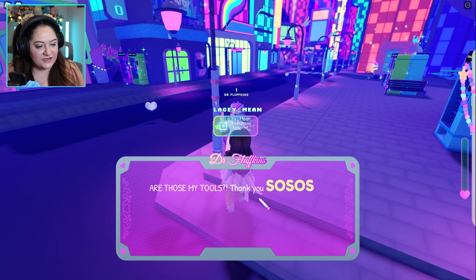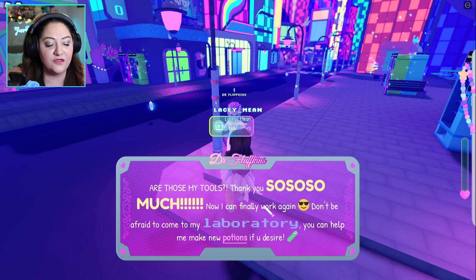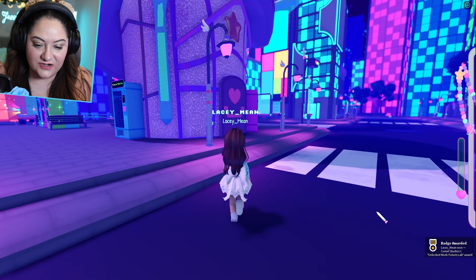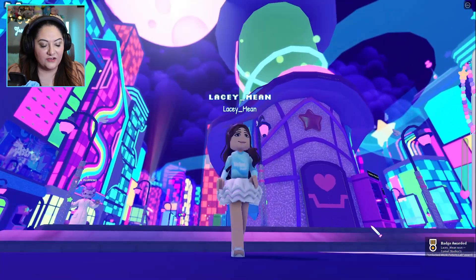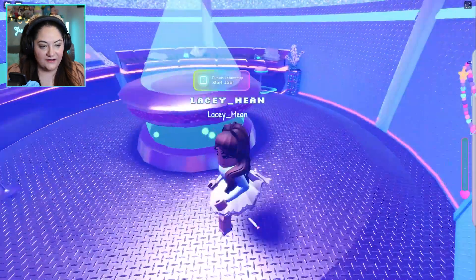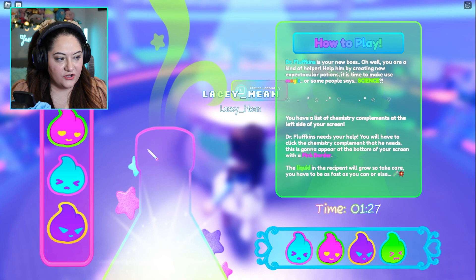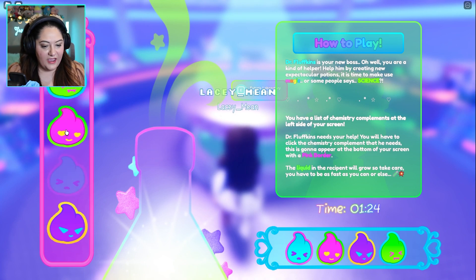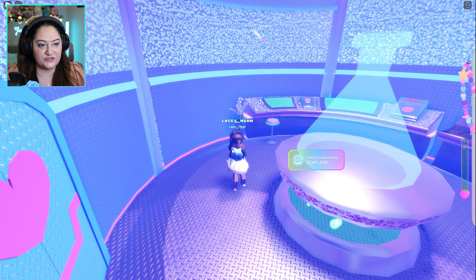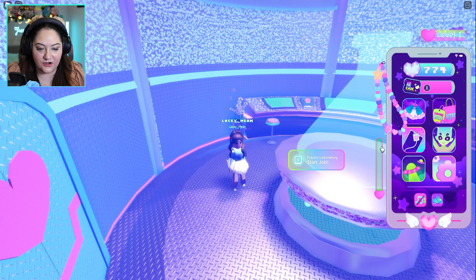We tell Dr. Fluffkins we found all his stuff and he says thank you so much, he can finally work again, and invites you to come help make new potions in his laboratory. Now we've done this quest we have a job to earn and we get a little badge — Unlock Futurist Lab Award. To do the job you go into the lab next to Dr. Fluffkins. It's like a little mini-game where you press colored buttons in a pattern: blue, pink, purple, then green. You manage to create a potion and get rewards — I got 129 Moonstones and 149 XP.